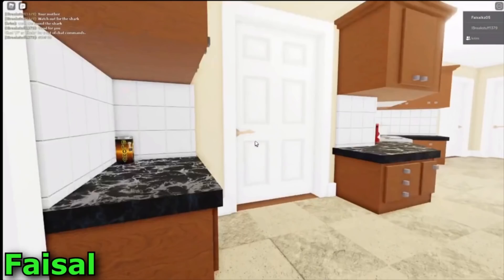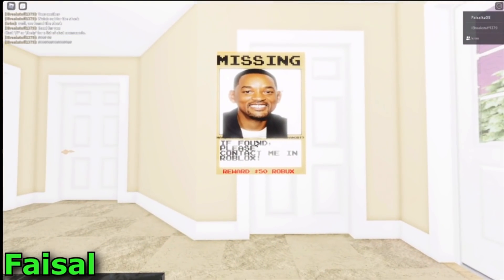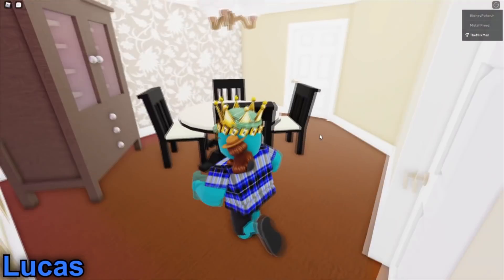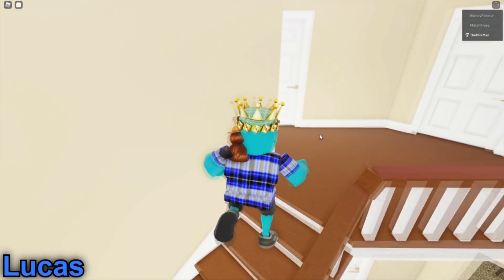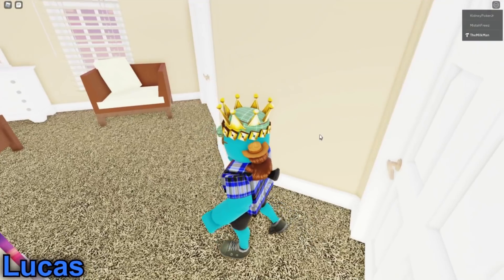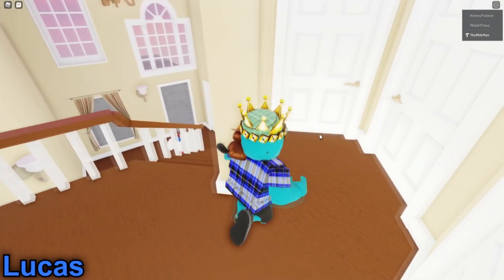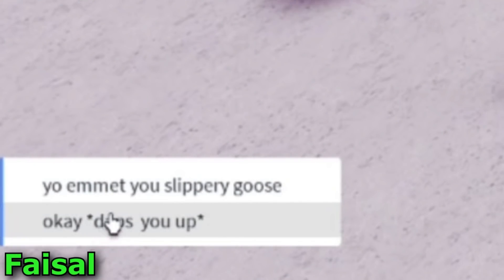Oh, there is an Easter egg, dude. Where the fuck am I? Are you upstairs? Maybe? I'm stuck in here. Oh, hey. Come down here. What the fuck is your character? I used to be a little short. Where did you go? Emmett! Yeah, Emmett from the Lego Movie.